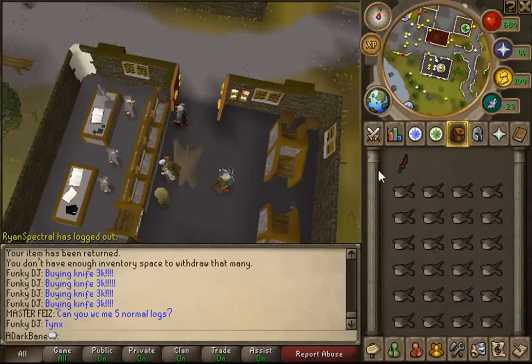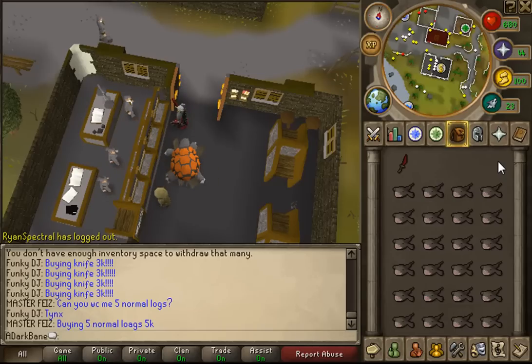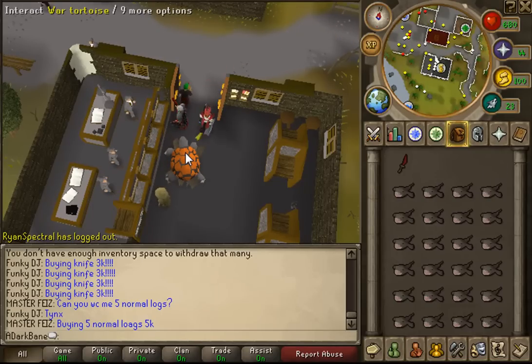Things that you want in your inventory: a DDS or spec weapon. You're going to want to have a superset — so super attack, strength, and defense. I unfortunately ran out of them so I will not be bringing them as I have already finished this as my slayer task. The rest you can fill with your food of choice; I like to bring monkfish.